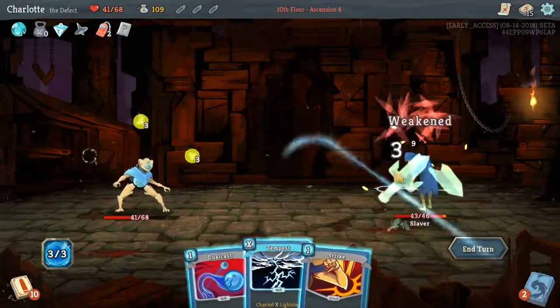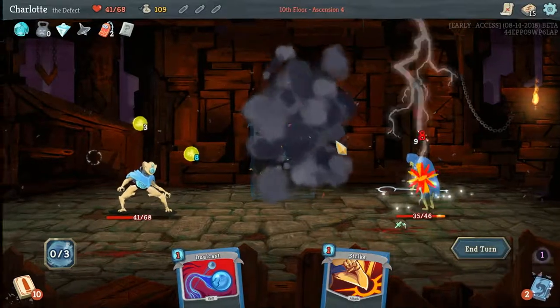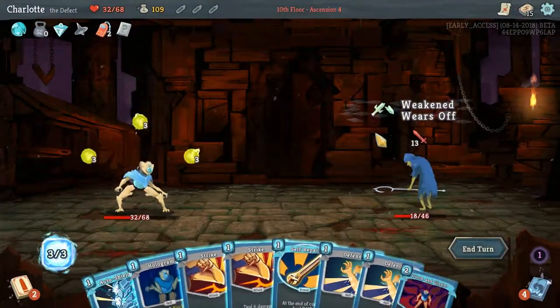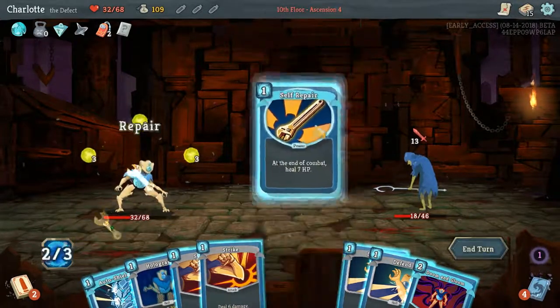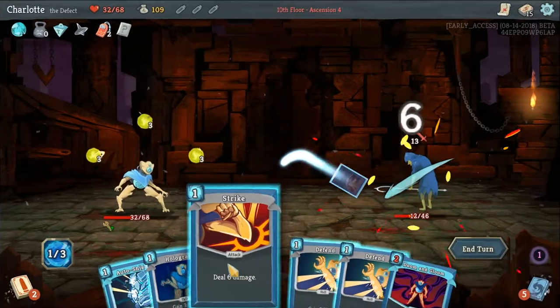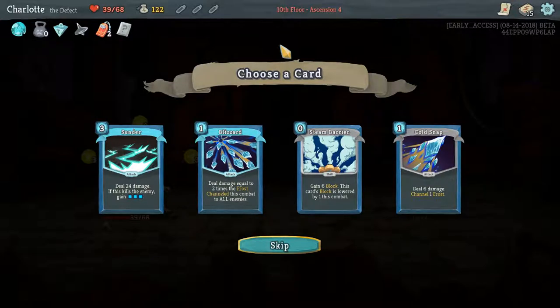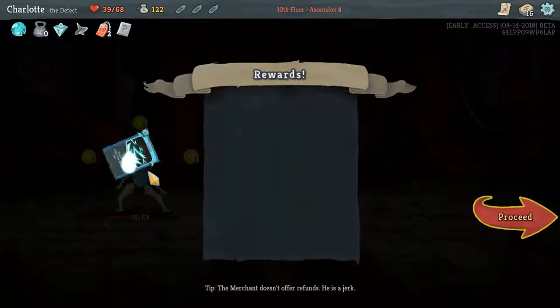Zap, make you weak. I prefer Tempest over Dual Cast. Zap, zap, zap - we got him! Self-repair: can I kill him this turn if I play this? Yes - you're going to deal nine damage with just your orbs and you've got Doom and Gloom there. I could also just strike him twice for more damage. Too easy! I do like Sunder. Let's take it - it's really good early.